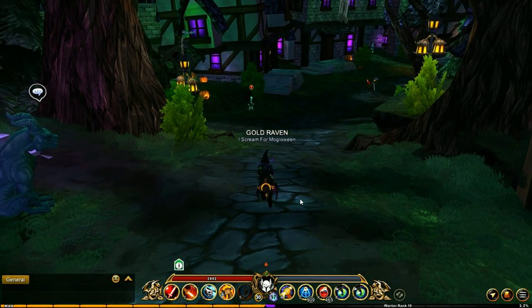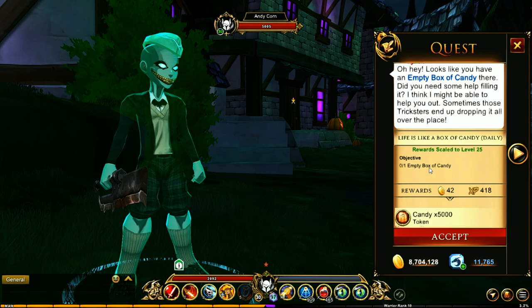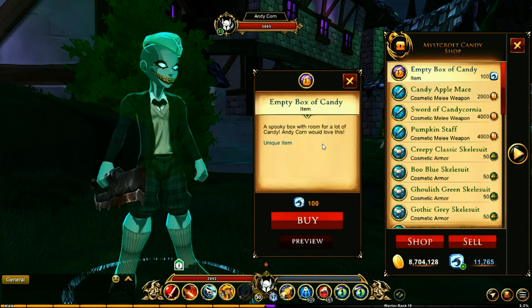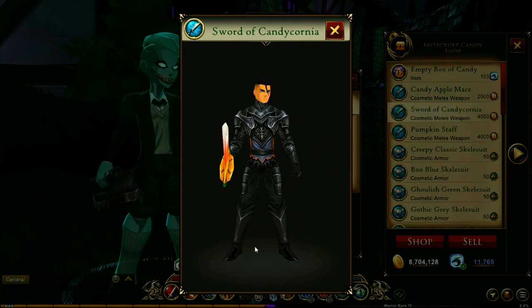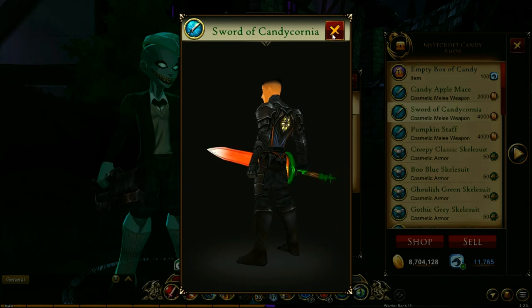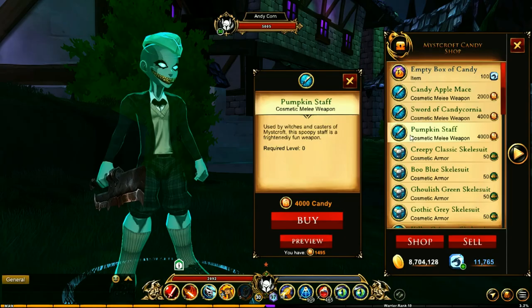That's not the only new thing in Miss Croft Town. You can talk to this guy and in the kit — wow, an empty box of candy. I don't remember this — I think this is a new daily. So this is the candy apple mace — let's check it out, oh that looks delicious! Sword of candy... Corpian Cornea — this is awesome and delicious! And we've got the pumpkin staff.